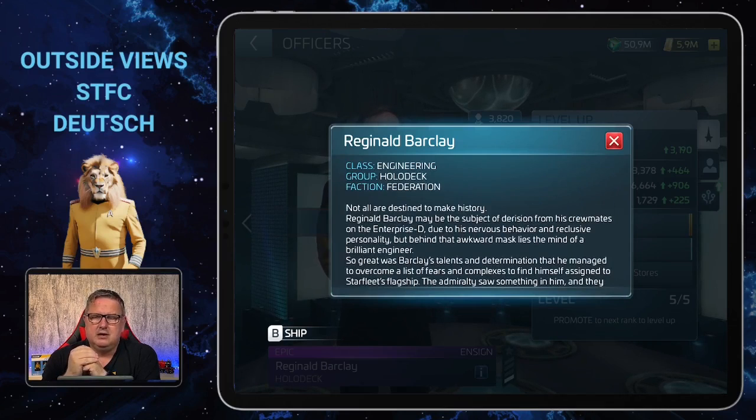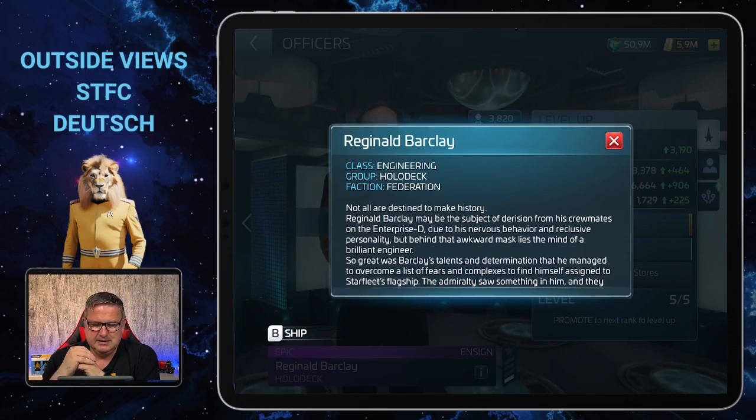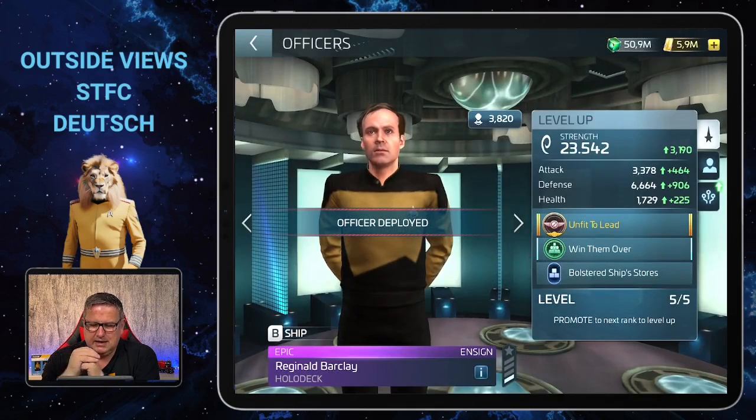If you haven't seen The Next Generation or Voyager, there's an explanation text about Reg Barclay in here. He was the crazy guy — he kind of continued his role as Murdoch from the A-Team if you're old enough to remember that, and yeah, it wasn't very different from the Murdoch times.